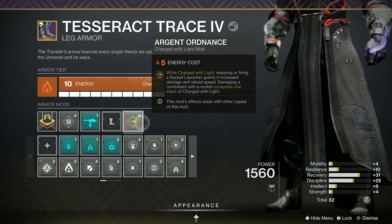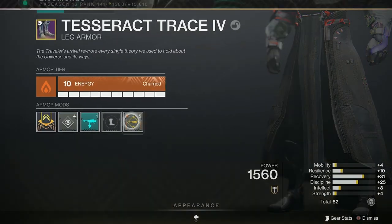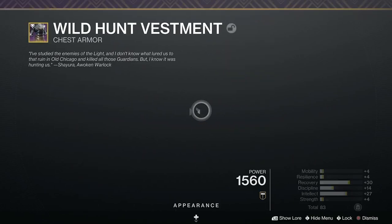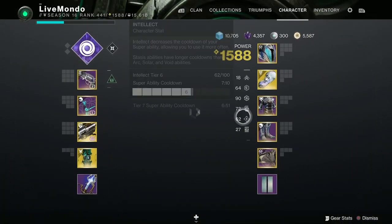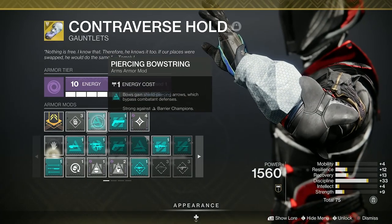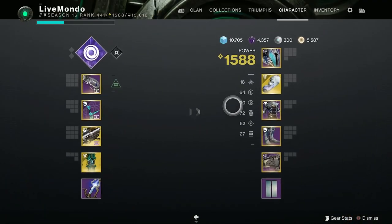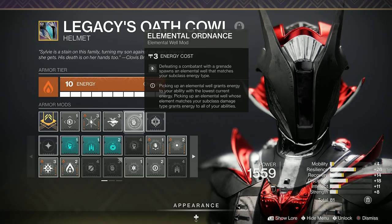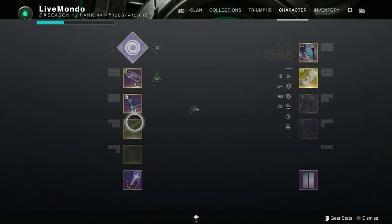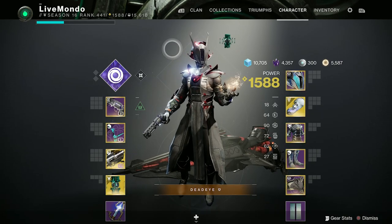Bomber means when I put down my Rift, I'm going to get Grenade Energy. Ardent Ordnance gives Gjallarhorn a 20% damage boost when I become Charged with Light. On the chestplate I have Elemental Charge — every time I pick up a Whale, I get times-two Charge with Light, which gives me two God Slayer Warheads. Stacks on Stacks gets an extra stack of Charge with Light. Elemental Ordnance produces Whales on Grenade kills, and Ashes to Asset gives more Super Energy back on Grenade kills.